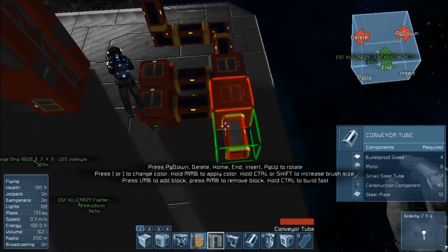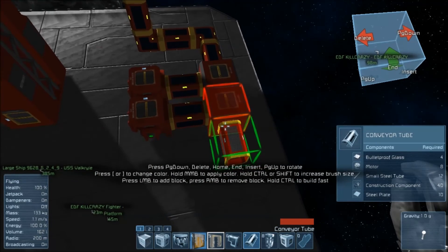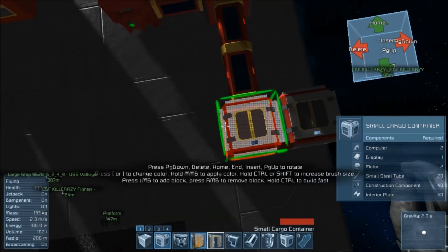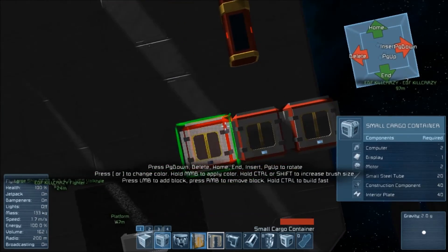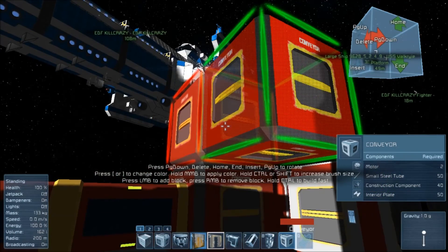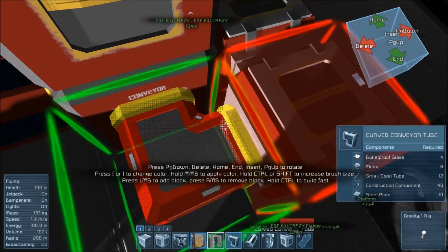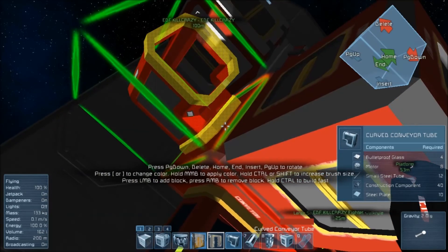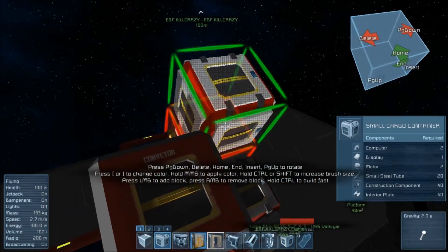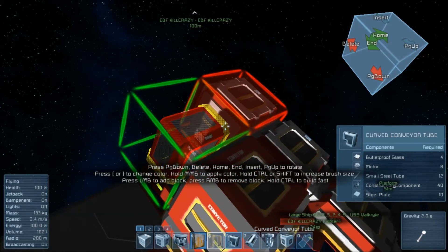So now how you build this: you get your pipes and you basically wire this up. You stick two conveyors there. Now what you need to do is get your curved tubes — stick your curved tubes there, one there and one there. You then get your other three cargo containers and stick those there, and stick one there and one there.